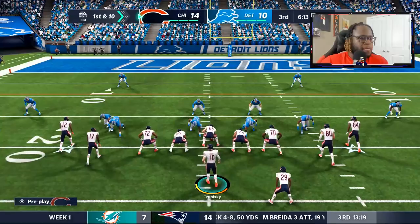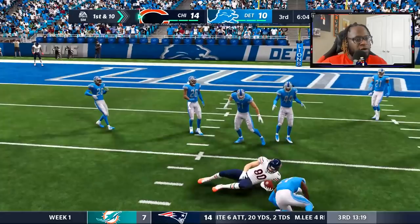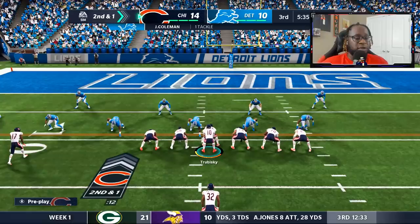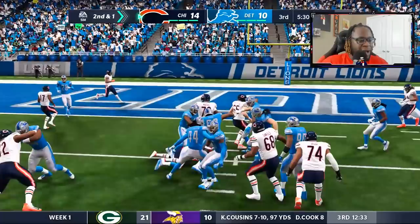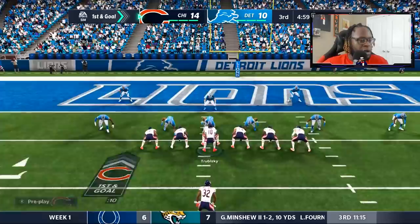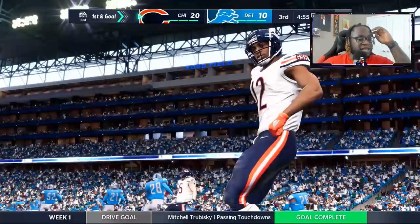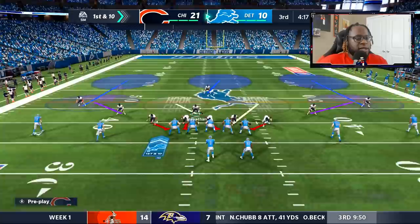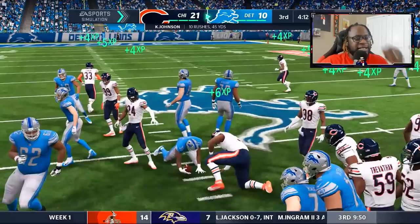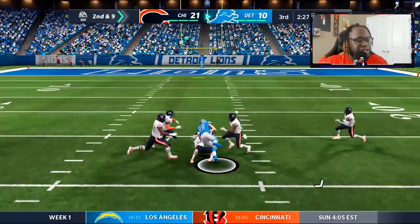Tarik Cohen does have the wheels — we try to get to the outside and pick up the first down. The run game is working for us. Jimmy Graham picks up a near first down. I'm liking how Trubisky is playing — even though my plan is to get rid of him, if he plays well enough in this system I'll keep him. I do still want to get Trevor Lawrence or Justin Fields though. On the five-yard line — Alan Robinson with his second touchdown of the day! He is eating out here! We extend the lead back up to double digits.